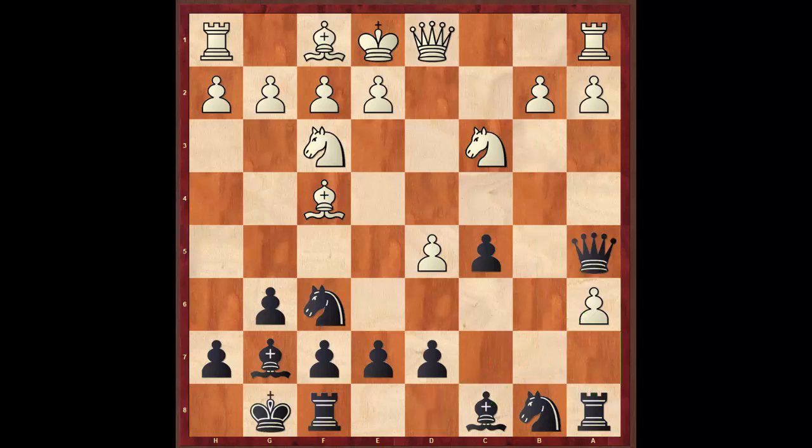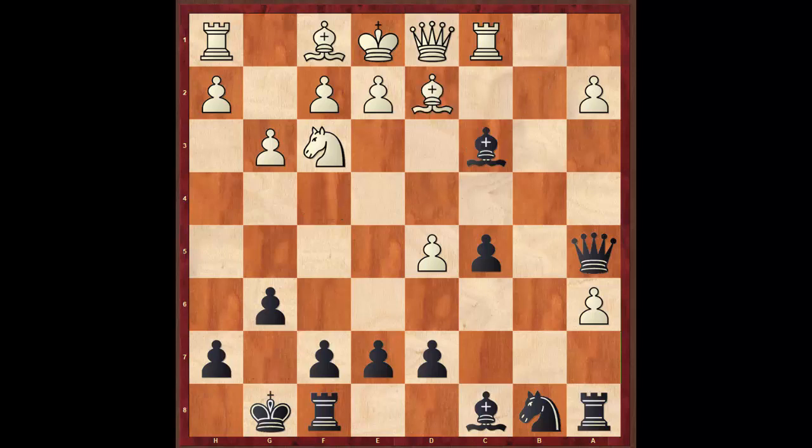However he played g3, then knight e4, and all of a sudden black is taking over the initiative. He plays Rc1 — I'm pretty sure Bd2 is the best move, but Rc1 is fine. Then knight takes c3, pawn takes, and a series of bishop and piece exchanges. We reached an early endgame here.